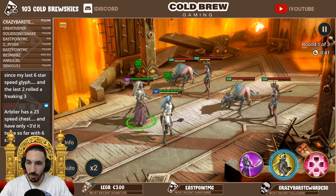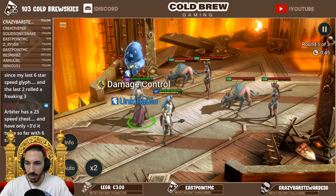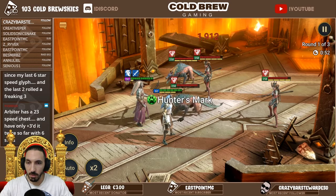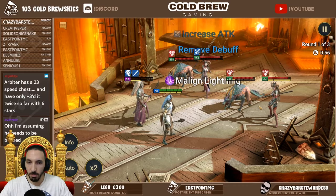So the Paragon cheese - this is how it goes. We basically protect Paragon all the time, and because he has that 200 speed he'll go twice before the enemies go.